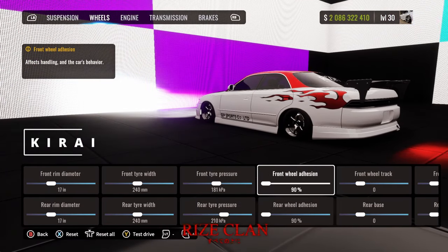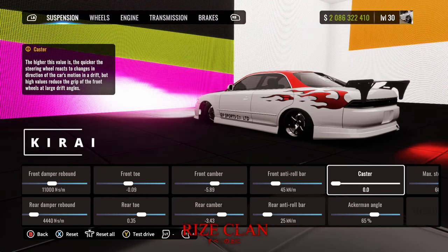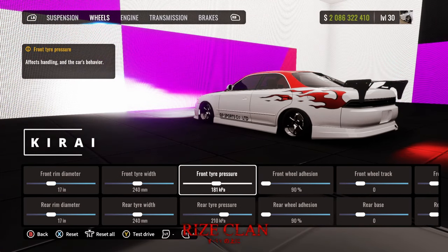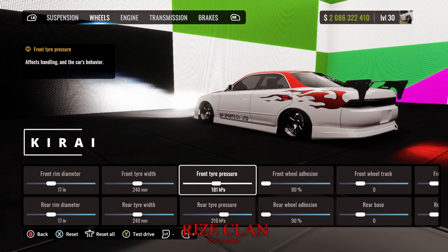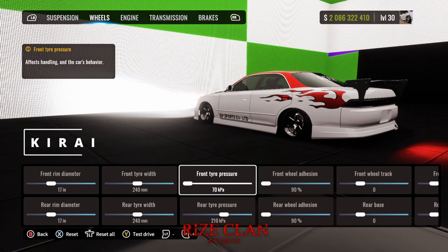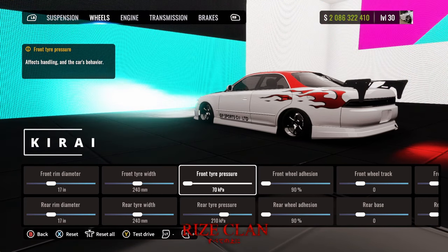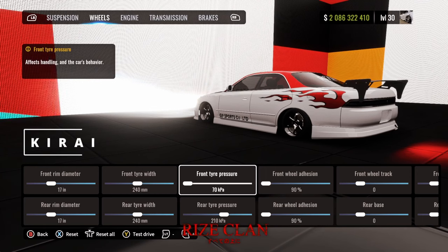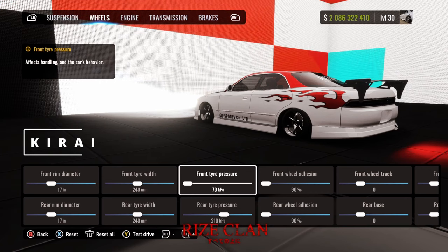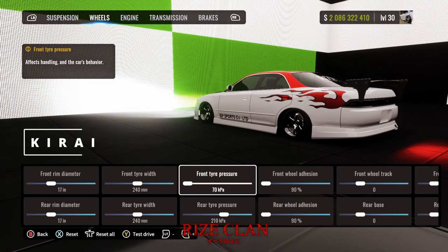We're back in the garage to check out the tune. The main things you're going to be looking at are tire pressure, caster, maybe front toe, and a little bit of the suspension. Starting with front tire pressure — if you lower it all the way to 70, your transition speed is going to be a lot more responsive, meaning it'll be very easy to move left to right and you won't have as much distance to travel on your analog stick.